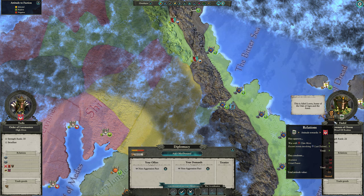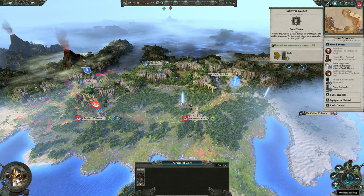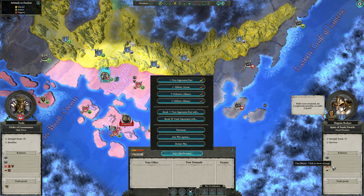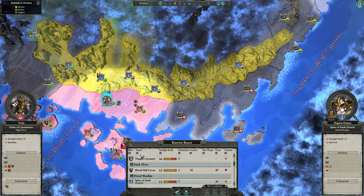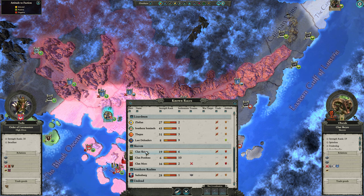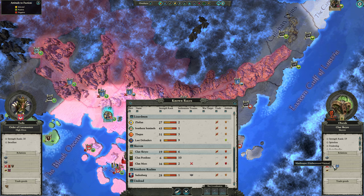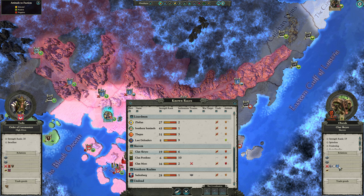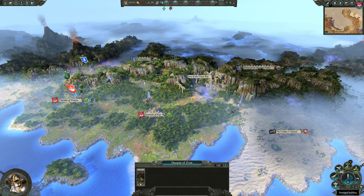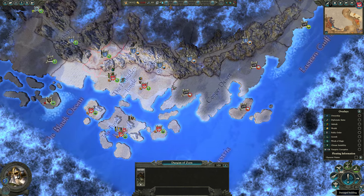Wood Elves — surprised to see some elves out here. One thing we could do is declare war on Clan Skyr. They are strength rank 19, so apparently stronger than us. They have six settlements and are at war with quite a few factions. If we declare war on them, we'd gain favor with these Dwarves, which could be good for us. But I'm guessing everything they control is all this territory down here, which is really bad for us. Controlling that territory is better than controlling nothing though.